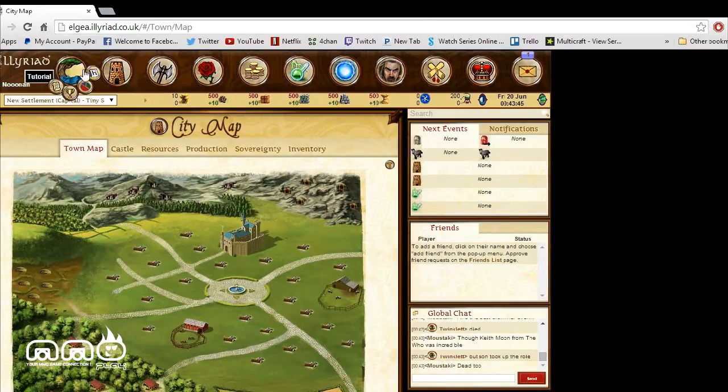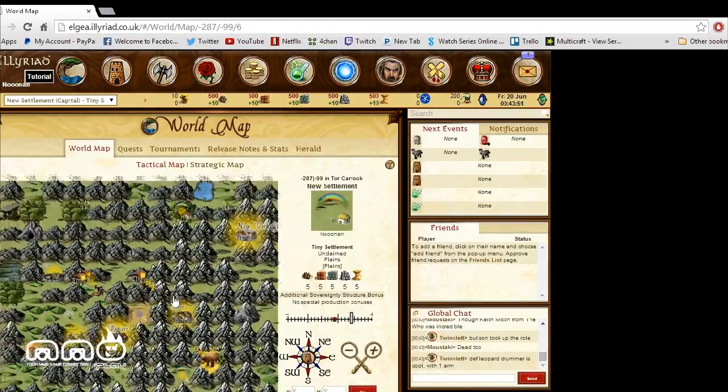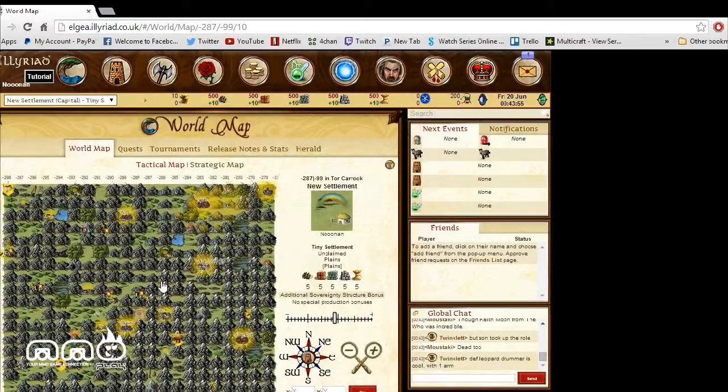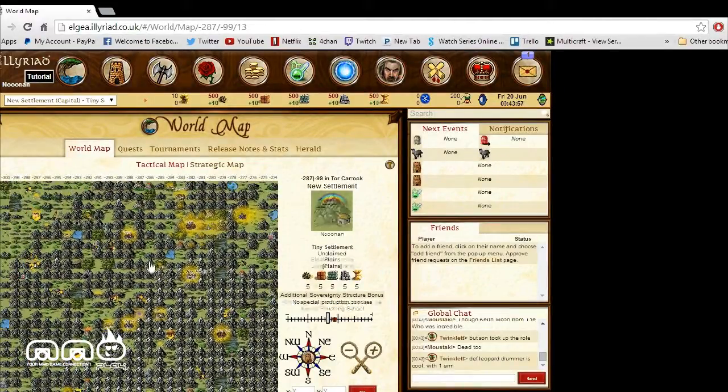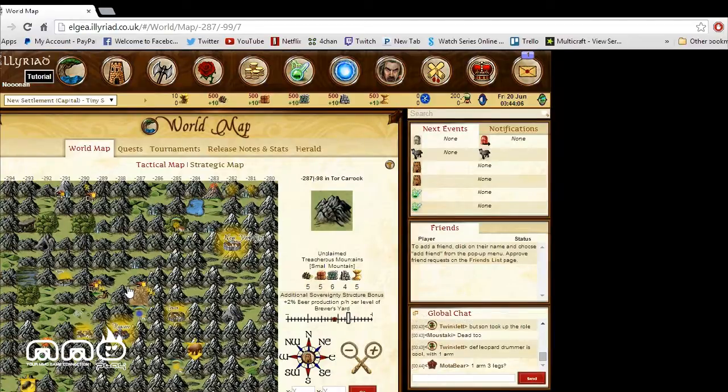To start off, we have the world map. You click on the world map and it brings you to a bunch of different locations. I'm scrolling out and as you can see it's just ever-expanding — so big, so many different areas you can go to, select, and travel to build and upgrade new lands and basically expand your world.